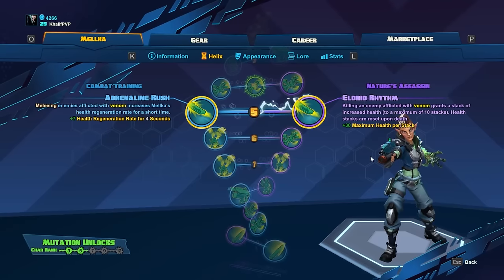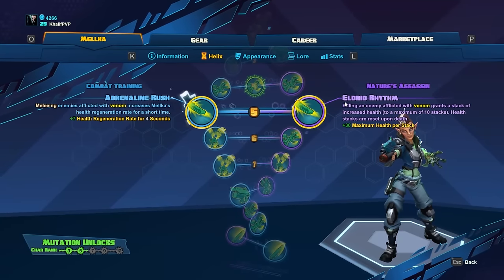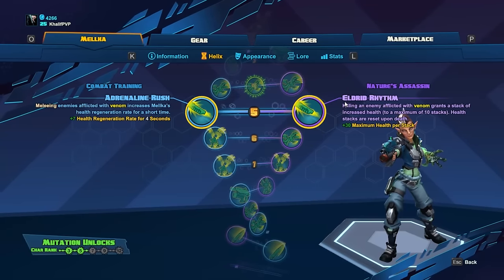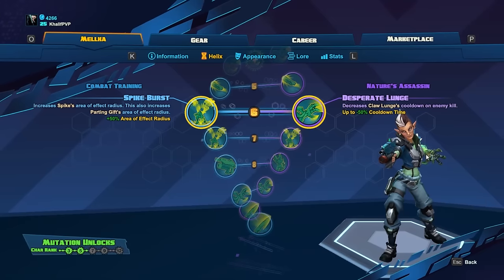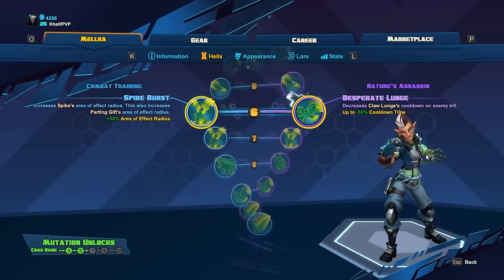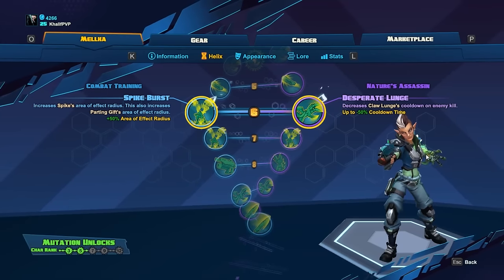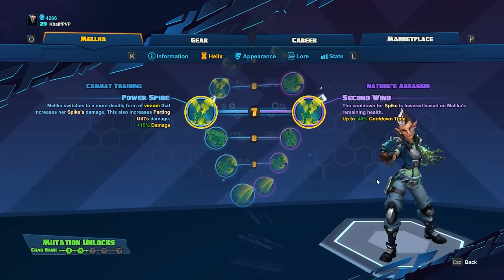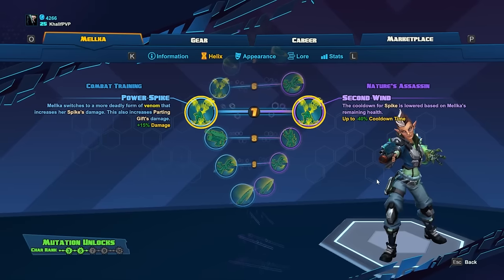Adrenaline Rush is a bit better than the purple option of killing an enemy, largely because killing can be inconsistent — it really depends on whether you can pop out your venom consistently. Level six, we go blue again — it increases Spike's area effect and also increases the Parting Gift area effect, giving you a bigger venom cloud. Level seven is kind of a given — blue once more, which switches to a more deadly venom, increasing damage from Spike and your reload by plus fifteen percent.